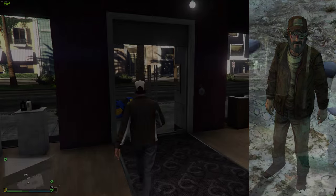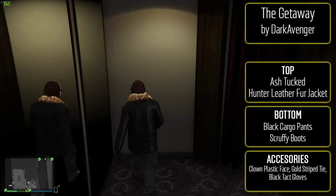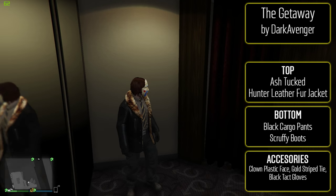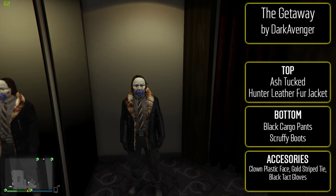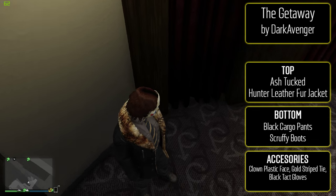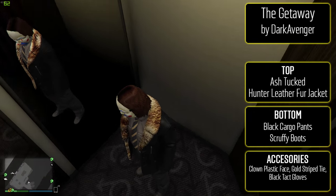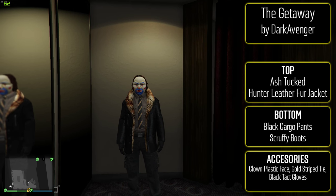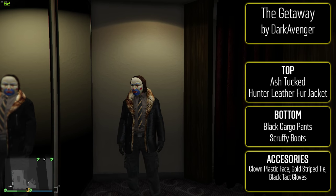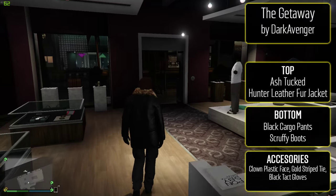The third outfit we have is called the Getaway from Dark Avenger. To make this one, pretty simple: ash tucked shirt with the hunter leather fur jacket. For the bottom, black cargo pants and scruffy boots. For the accessories, go with the clown plastic face, the gold stripe tie, and black tactical gloves. It's a different outfit from what we've seen recently. It's got a good color scheme to it as well — the tie sort of matching the leather jacket, and then the ash tucked shirt. If you plan on doing any heists or just want to have some fun in free mode, it's a pretty awesome one to use.